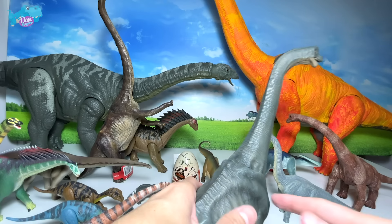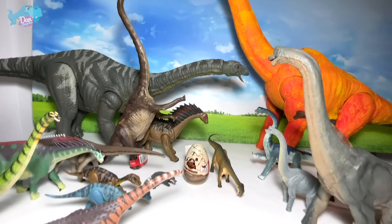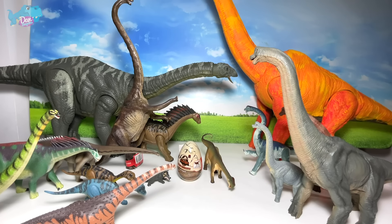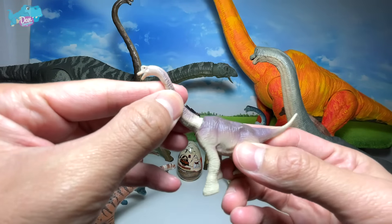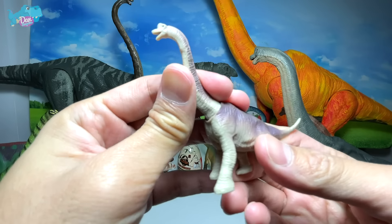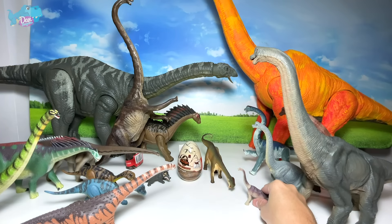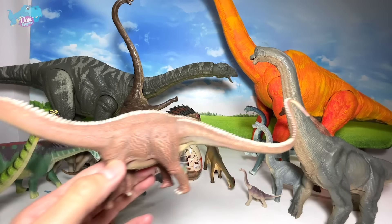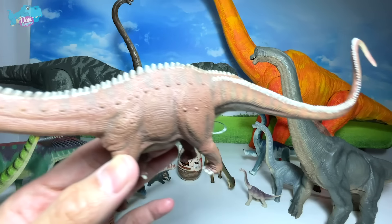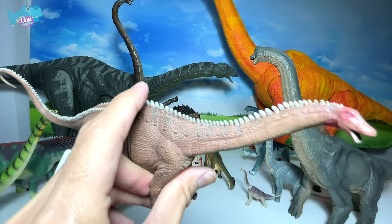Before we proceed with more sauropods, let's open up another pack. Let's open this up together. This is the egg right here - let's get the slime out. Oh my goodness, as slimy as you can get - this is really, really gooey. I think we've got yet another Sinoceratops. This is so disappointing. Shall we just keep it in the bag? Let's just keep it in the bag.